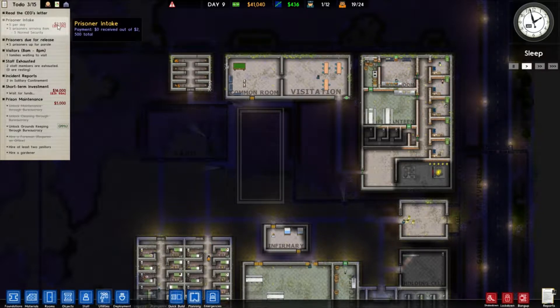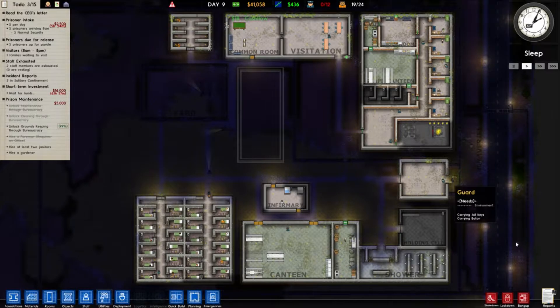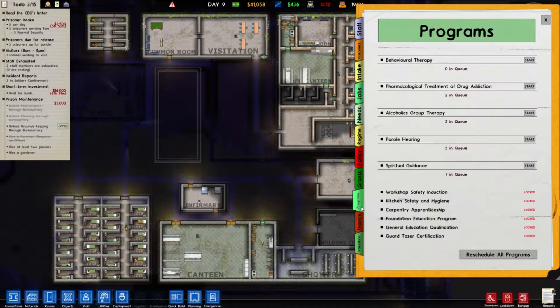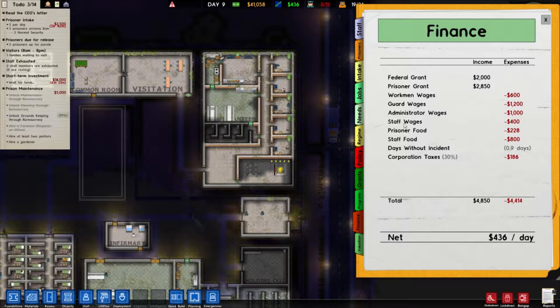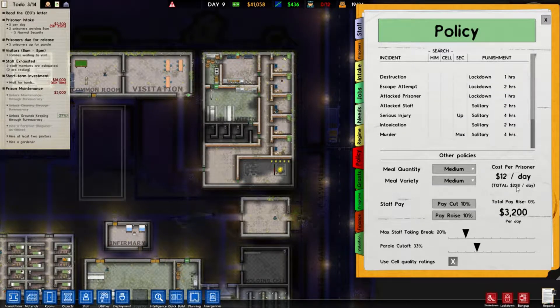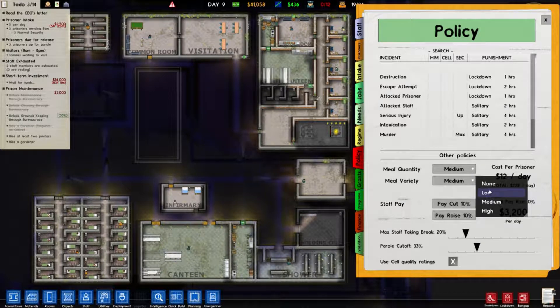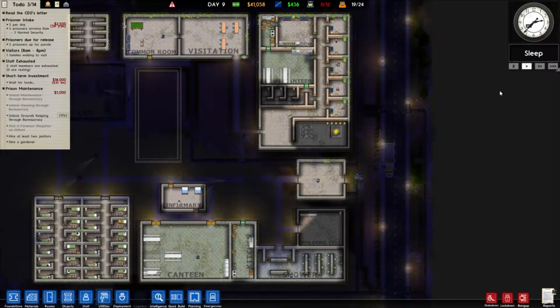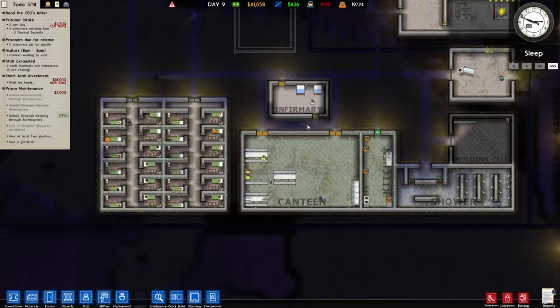We're getting five new people in a little while, which is going to give us some money and a higher cash flow. But we really need to focus on that cash flow. We have a lot in guard wages as well as working wages. Administrator and staff costs we can't really lower. Prisoner food and staff food we can lower, but it's only about $228 a day, which is workable. We could go down to low on some of them, but that's going to make prisoners furious that they don't get the food they need.